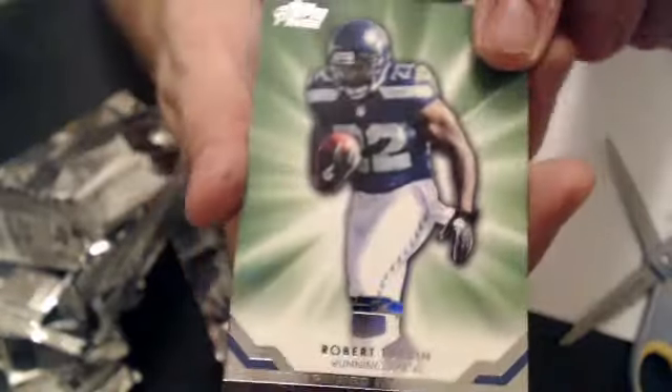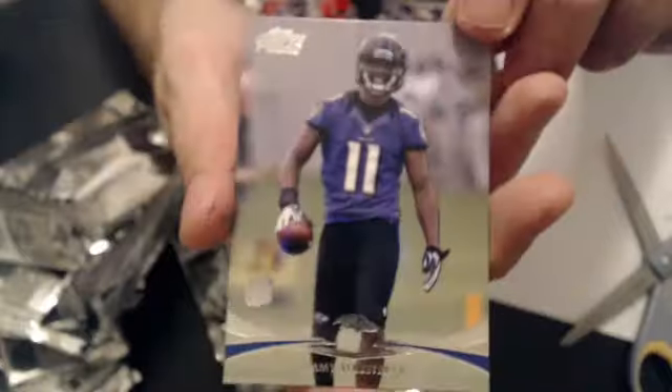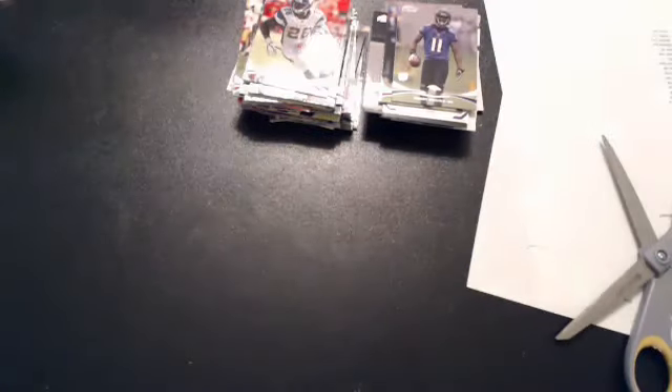Got a Turban, a rookie insert. Mario Manningham gold. And another Tommy Streeter — a rookie. And that'll do it for some.